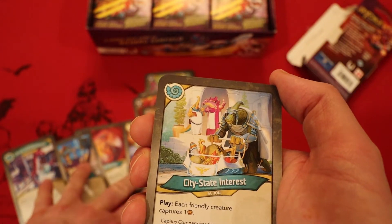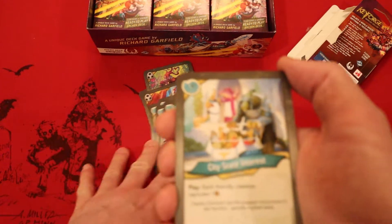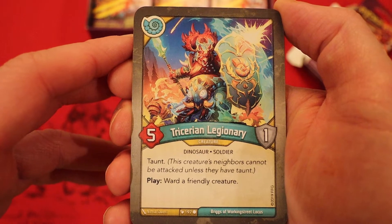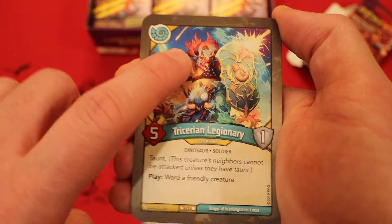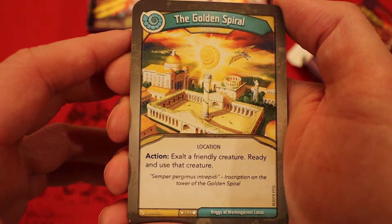We have two really big amber control cards across two different houses, but I'm hoping we see a lot more Saurian creatures because that's what really makes Saurians good — their big, powerful, great-effect creatures. We got two out of five cards so far. Come on, creatures! There we go — Tri-Saurian Legionary: five power, one armor, taunt. Play: ward a friendly creature. A second one of those — fantastic to see!